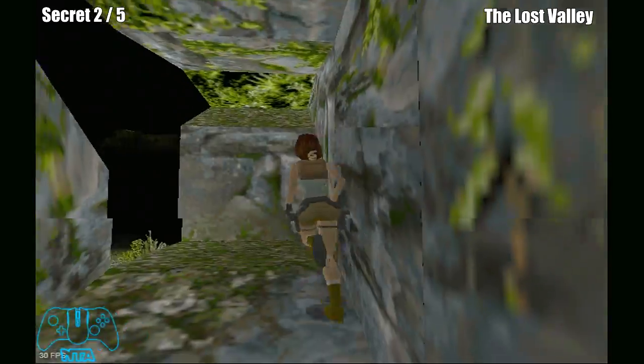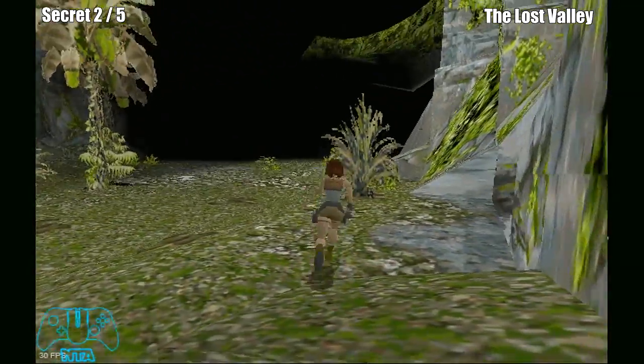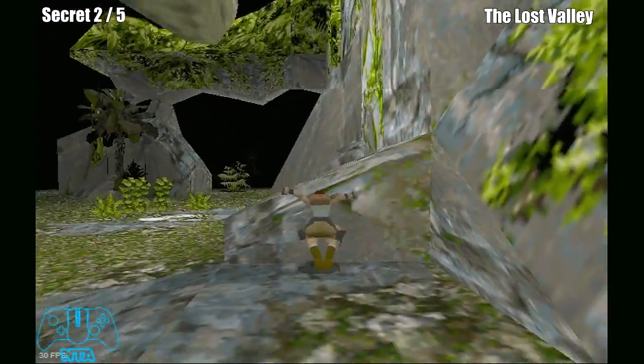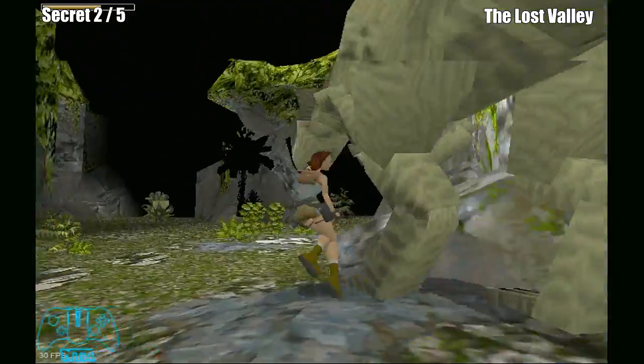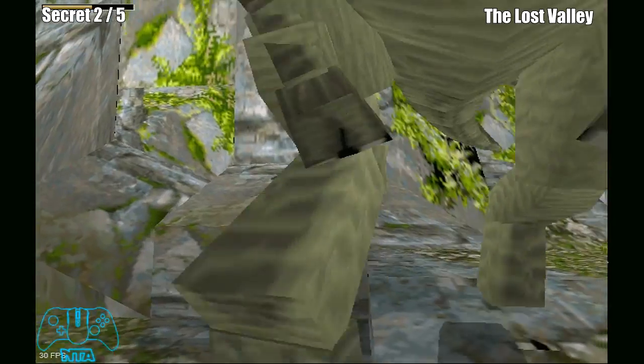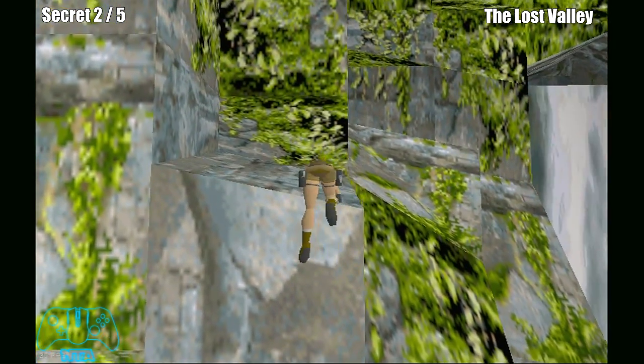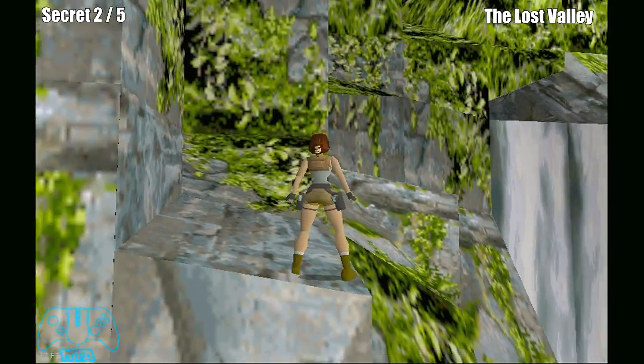The next secret is pretty much from the last location. Go onto this ledge here without getting attacked by the T-Rex. This will be the left side of the waterfall, and the secret will be located on the top of the waterfall.